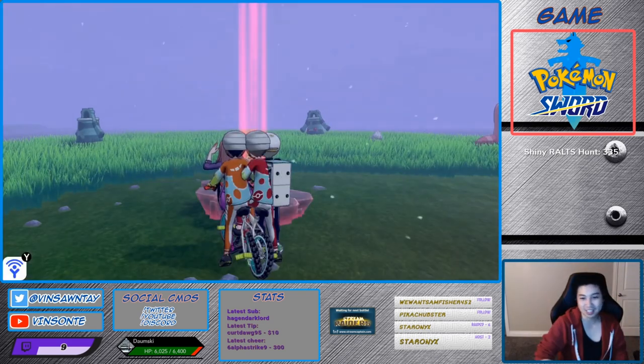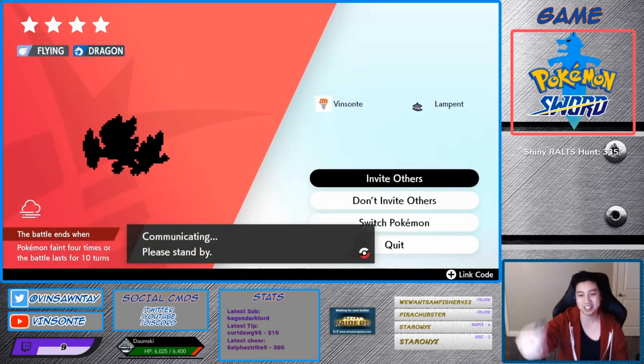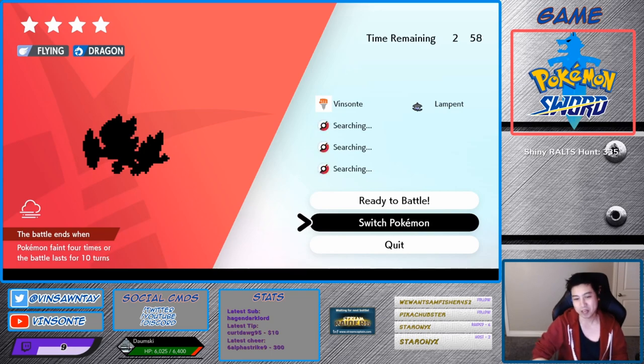This will reset all the dens, and you get to farm Watts like this. And apparently I got the same one again. So you keep doing this until you find a Flapple or Appletun, depending on your version.